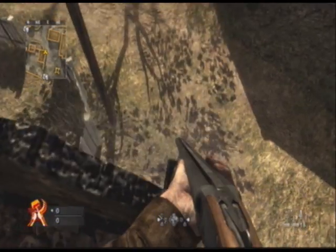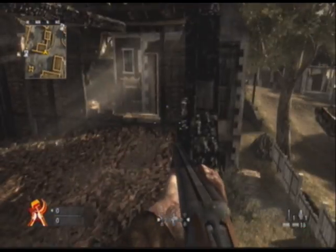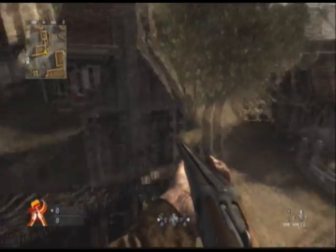Then you just jump onto this wall right here. It might take a couple tries to actually get up. Once you get up on the wall you need to crouch and walk as far as you can and then jump.